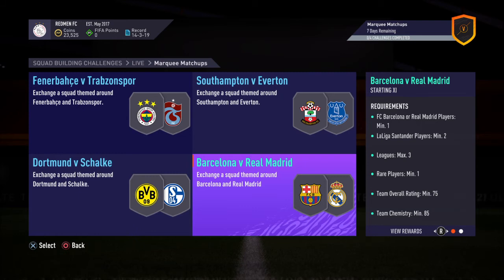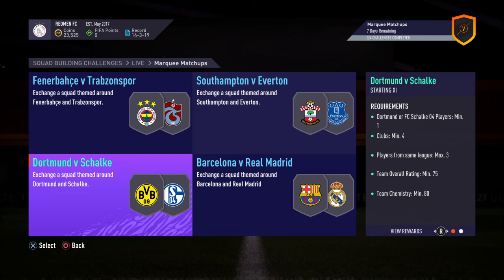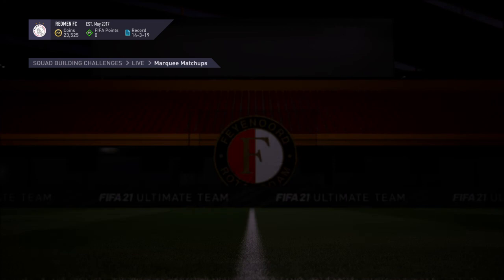So there's a Jumbo premium gold pack, small prime mixed, and mixed packs. One Dortmund or Schalke player required, clubs minimum four, players from the same league maximum three. It's not too hard either — I think I might be completing this one.